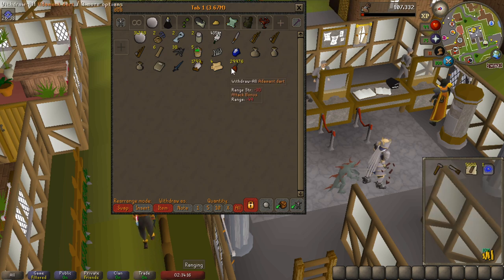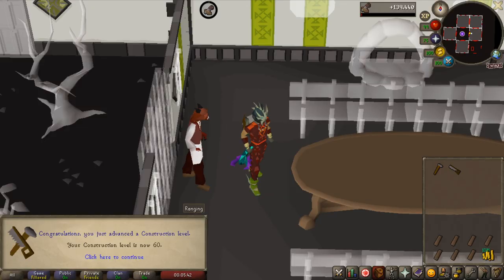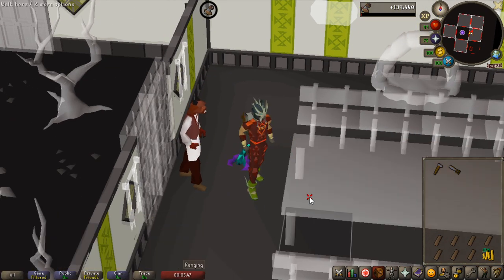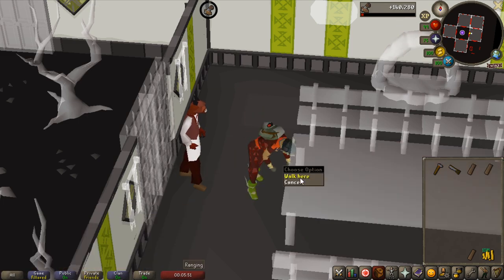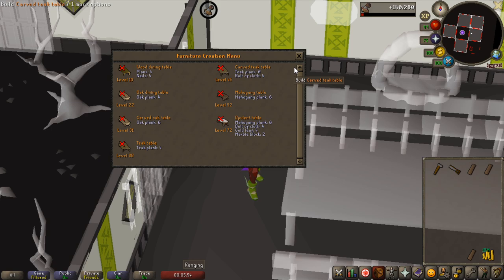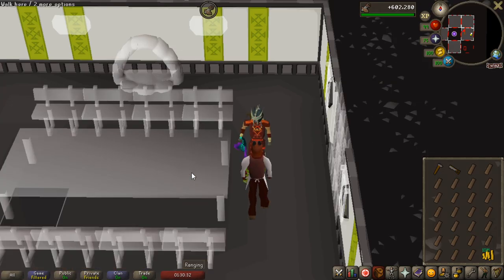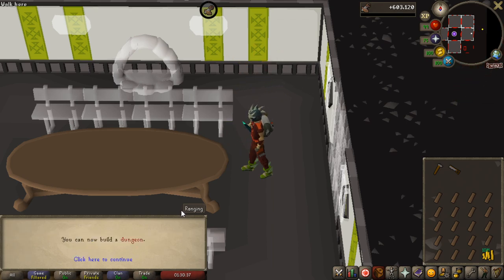I didn't spend all the money - spent pretty much half of it. 11 million on 5,000 mahogany planks. Let's see if this is going to be enough for 70 construction. First milestone level - 60 construction, pretty sweet. I need 10 more levels for the Song of the Elves quest. I think I'll probably have planks over at 70, and I will end at 70 because that is also the revitalization pool. That is 70 construction - so with the money and everything that I had, I could afford that.